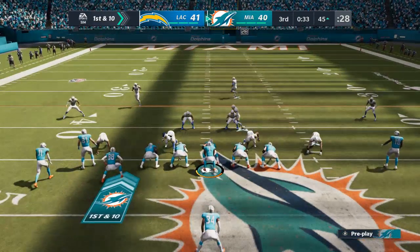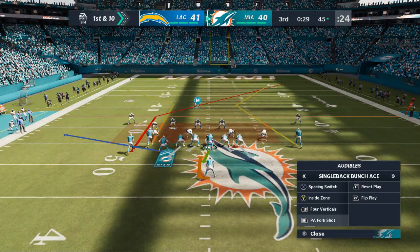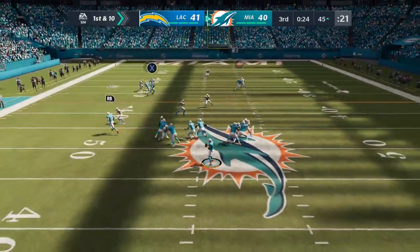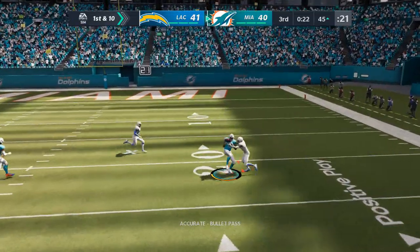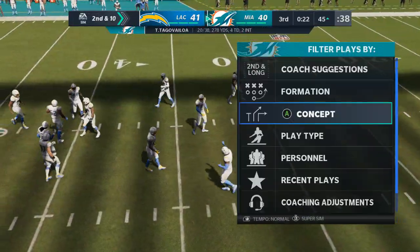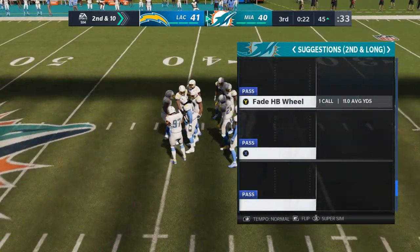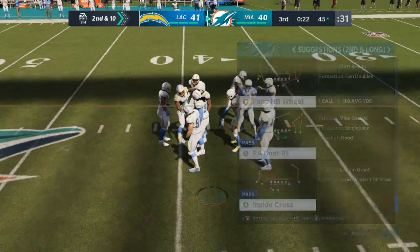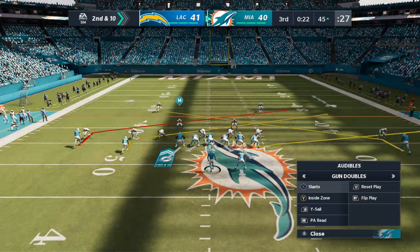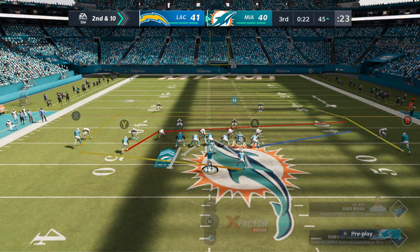From Charger territory now — first and ten at the 45 yard line. Now a play fake, here's Tagovailoa — and that is incomplete, he couldn't hold on through the contact, brings up second down. So much about defending the pass is being right there the moment the ball gets to the receiver — he was right in his hip pocket, helping force that incompletion. A third quarter now — a one-point game — as they line up second and ten.